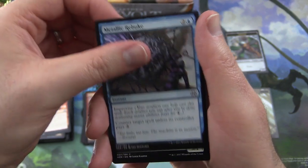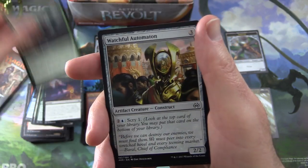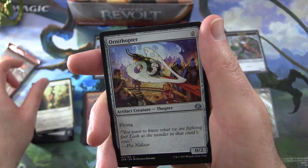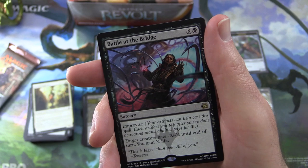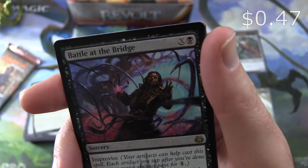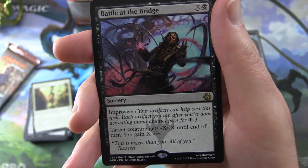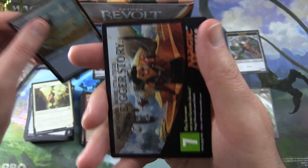Pack seven: Chandra's Revolution, Metallic Rebuke, Audacious Infiltrator, Aether Herder, Renegade's Getaway, Silkweaver Elite, Watchful Automaton, Augmenting Automaton, Implement of Examination — pretty sure we've got all the implements today. Aether Inspector. Uncommons: Ornithopter, Foundry Hornet, Enraged Giant. Rare is Battle at the Bridge — Sorcery for X and a black with Improvise, so your artifacts can help cast it; each artifact you tap pays for one. Target creature gets -X/-X and you gain X life. Also an Island and an Energy counter.